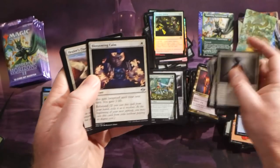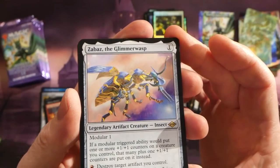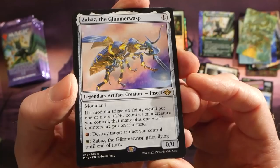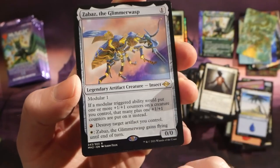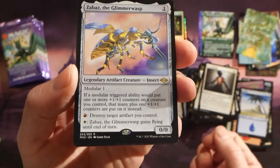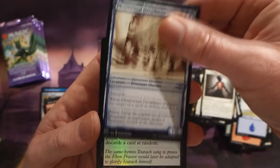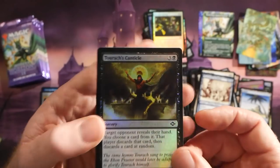We have a Healer's Flock and Zabaz of the Glimmer Wasp: one mana, legendary artifact creature insect, 0/0, modular one. If a modular triggered ability would put one or more +1/+1 counters on a creature you control, that many +1/+1 counters are put on instead. For red, destroy target artifact you control; for white, it gains flying until end of turn. Interesting new Commander prospect. We have a Bria's Apprentice, an Extruder, a Phantasmal Dreadmaw, and a foil Torox Canticle.